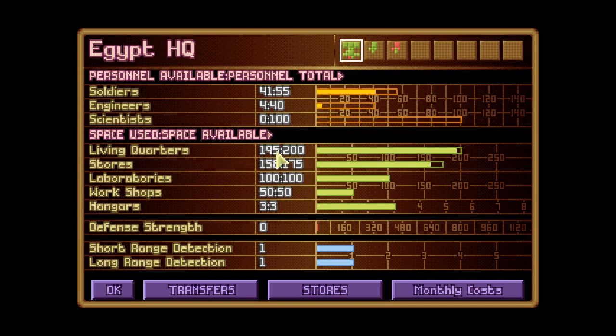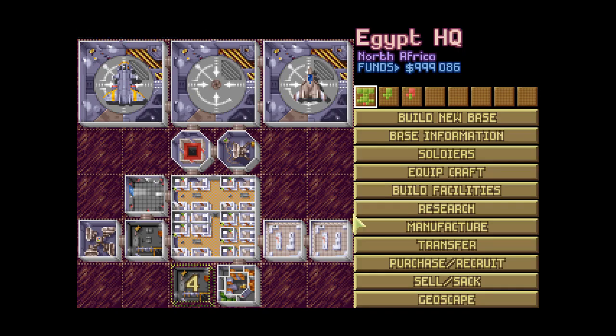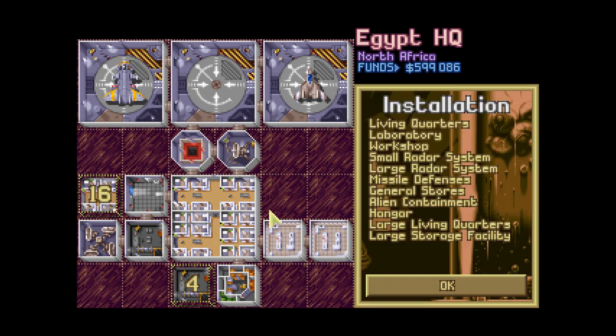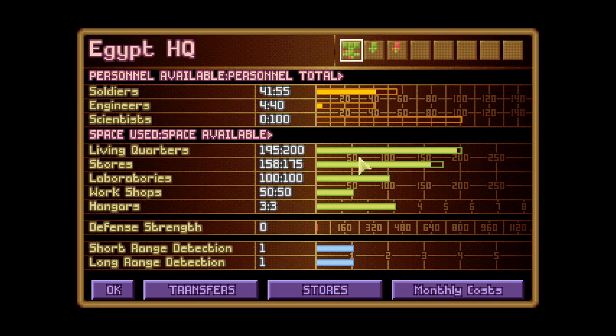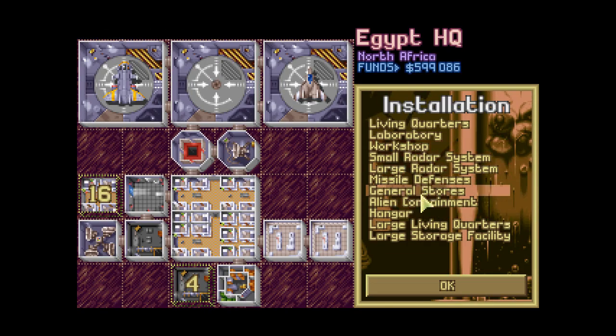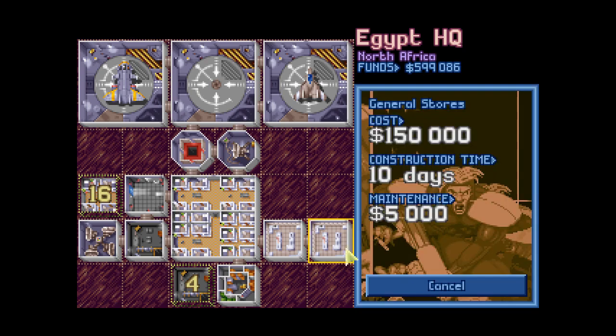We also need more living quarters — we are almost full. So let's build one more facility over here. Stores are also almost full, so let's build another general stores facility right there.